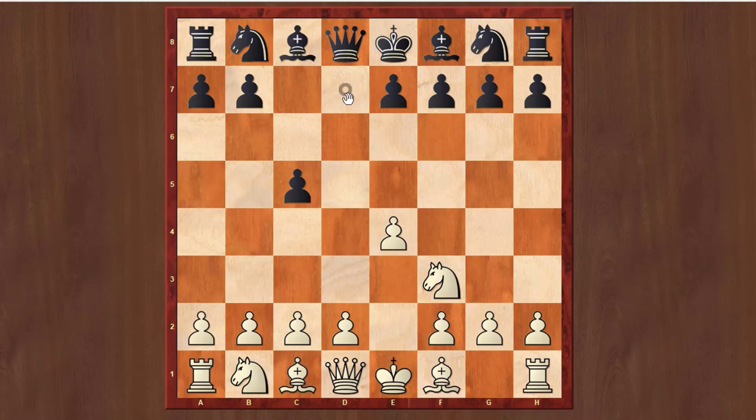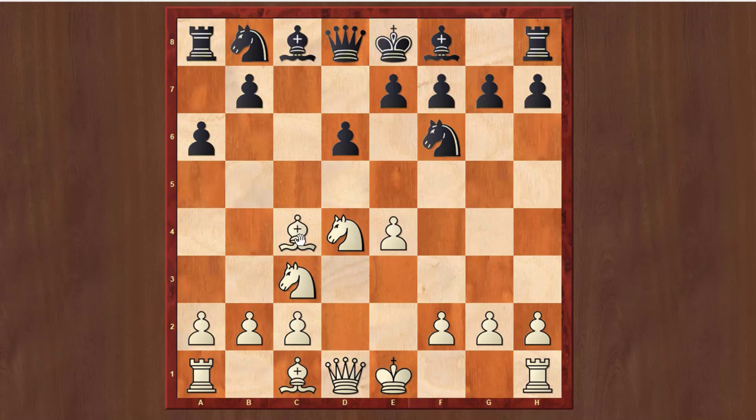After e4, c5, White wants to play in the main lines and he wants to get his bishop to c4. So basically the line begins after White goes Bc4. Note that this line is not good against everything, because in the Sicilian you know that Black can play different lines. This line is not good when Black plays first e6 and delays the move d6.